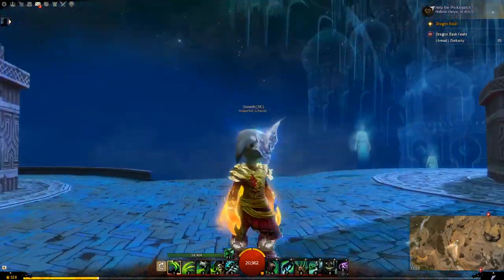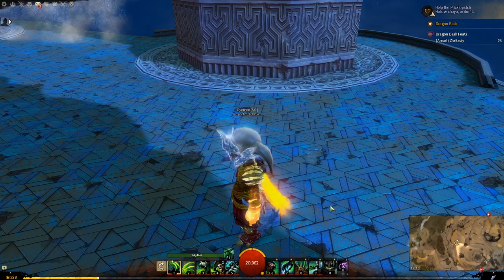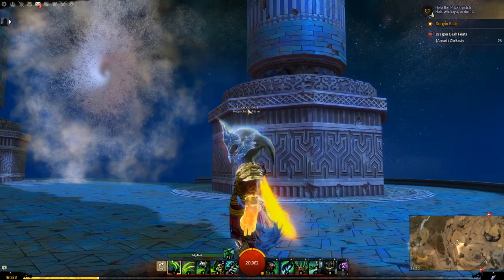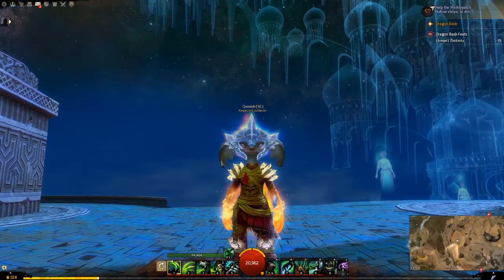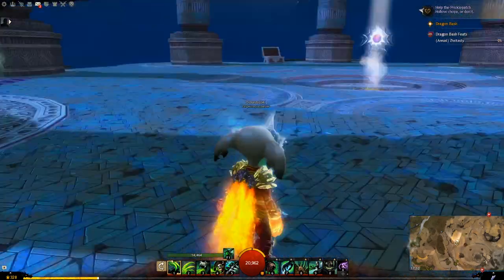Very simple. It's got a nice kind of shimmer effect, very similar to Aurene's current model. Looks like it stretches a little bit over the head, just a little bit. And it's got two dye channels, so let's check those out now.